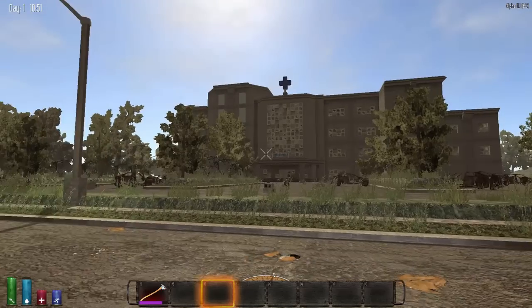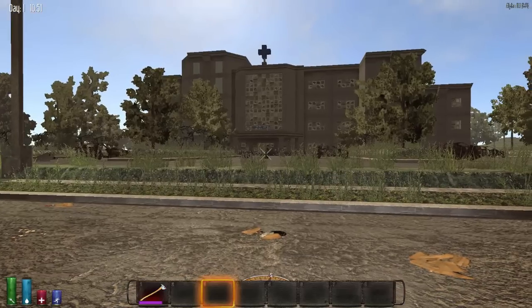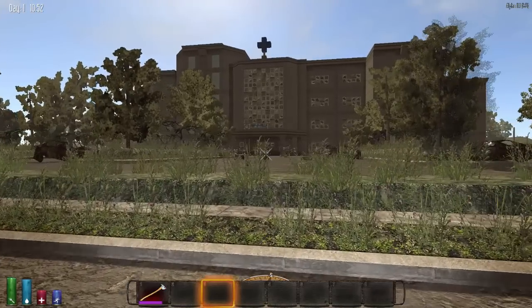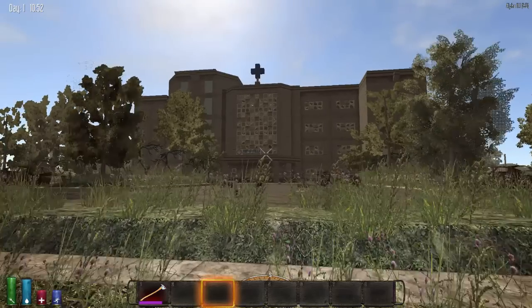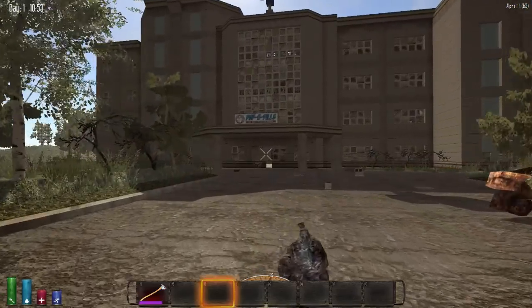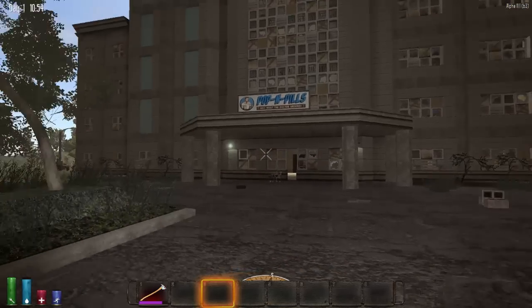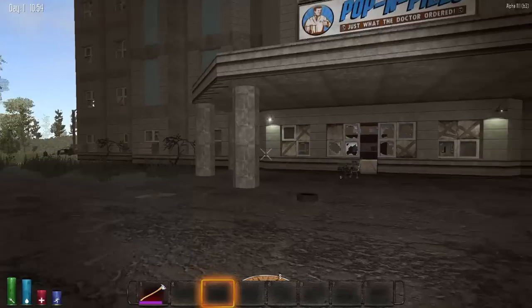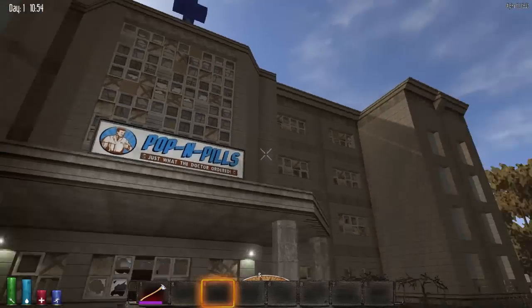I found the hospital and this has got to be the biggest building on the map at the moment — it's huge. I'm not on random gen anymore. I played for a couple hours and actually couldn't find the hospital in random gen. I know it's on there somewhere, and the devs said there are some buildings in random gen that aren't on the regular map and vice versa, so I wanted to make sure I saw it.